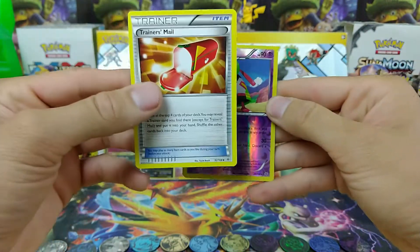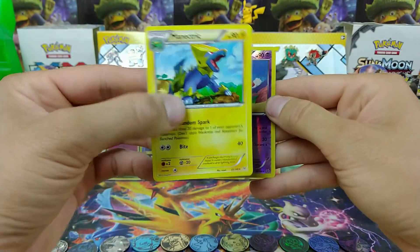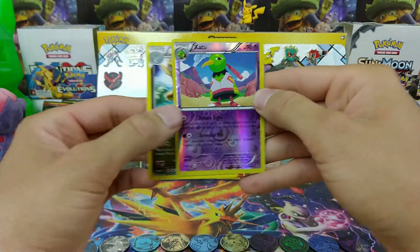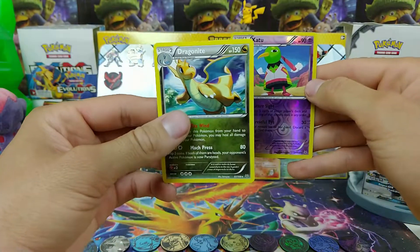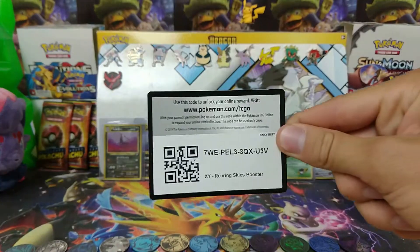Coming from the rear, Trainer's Mail, Trainer's Mail, Manectric, Wide Lens, and a Dragonite Rare. All right! There you go.